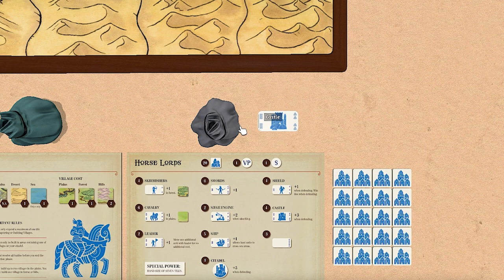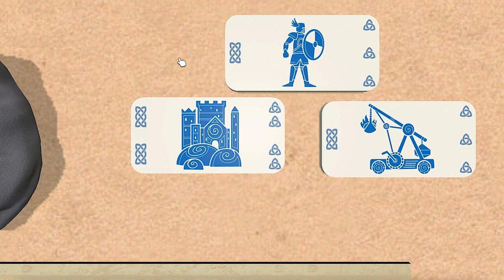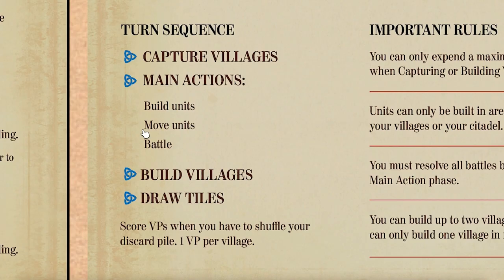All the action in Bloodstones is controlled by these tiles. Each one has an image in the middle showing which unit it represents, a value on the left showing its recruitment cost. You'll have a hand of these tiles, and to recruit one, you need to discard that many other tiles. So if I wanted to build this castle with a recruit cost of two, I could discard a shield tile and a siege engine tile to pay for it. The number of icons on the right, from two to five, represent how many movement points you can get for your units already on the board by discarding that tile. It can also be used in battles to boost your values.